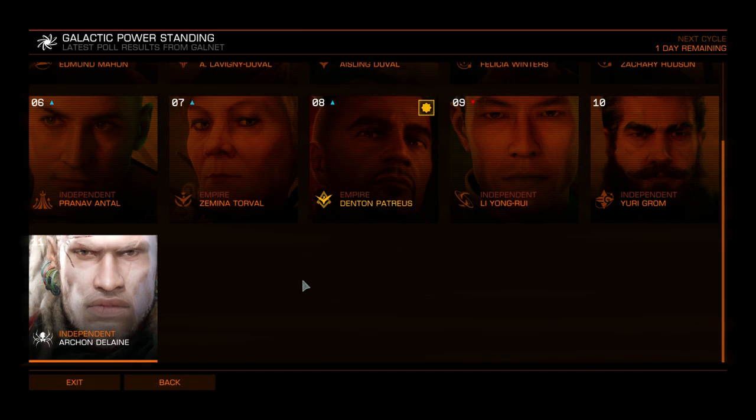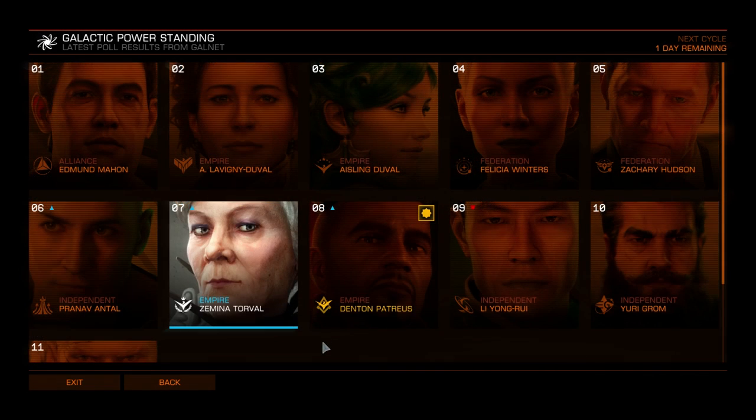Lastly there is Archon Delaine, and what you get from him is the Cytoscrambler — a burst laser classified as class one. It is very good against shields but does absolutely nothing against a hull, which makes sense given that Archon Delaine is a pirate. However, since hatch-breaker limpets no longer require a target ship's shields to be down, it's somewhat of a moot point. This is a class one fixed weapon.